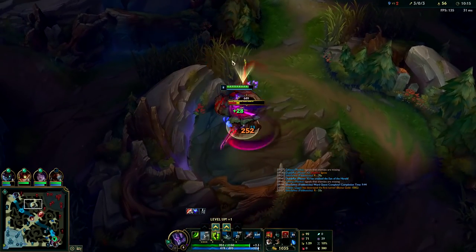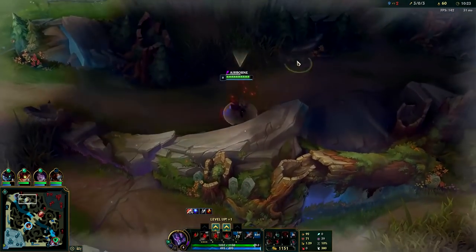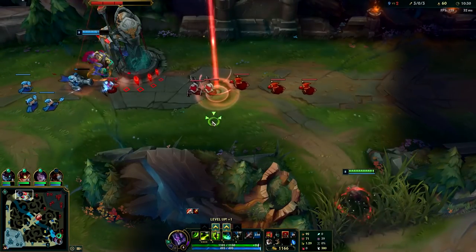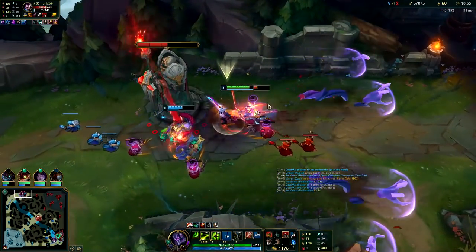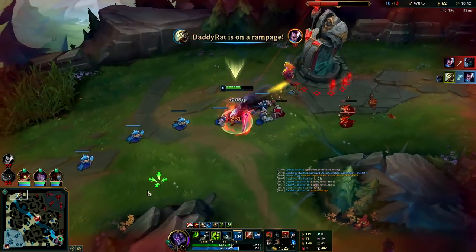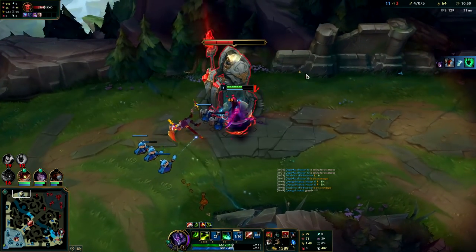Lee Sin pretty much rage quit. We got that turret down with all its plates. Maokai's tanking for us so we're just going to stand here and auto until we need to use Q. That was unfortunate — Maokai died a little faster than I thought. If I had used my Q sooner we might have killed the enemy faster. I didn't think I needed to burn anything.